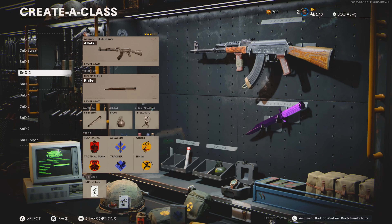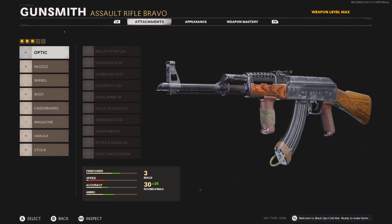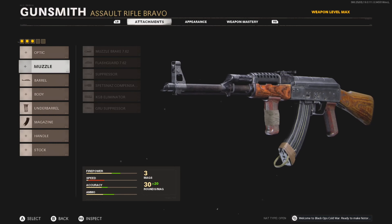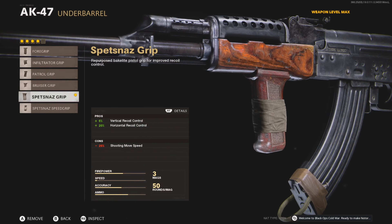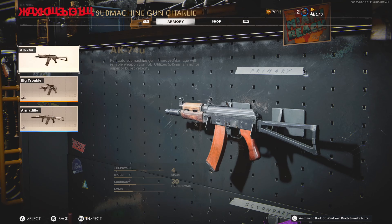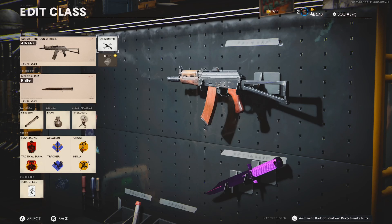Now for the bonus: the AK-47 and AK-74u are the best weapons in the game, so we'll speed-run these. For the AK-47: Groza Suppressor, VDV Reinforced Barrel — because the Spetsnaz RPK barrel takes off ammo and adds a ton of recoil — Spetsnaz Grip, 50 Round Fast Mag, and Groza Elastic Wrap. For the AK-74u, it's basically the same: Groza Suppressor, Task Force Barrel, Spetsnaz Grip, 50 Round Fast Mag, and Groza Elastic Wrap.